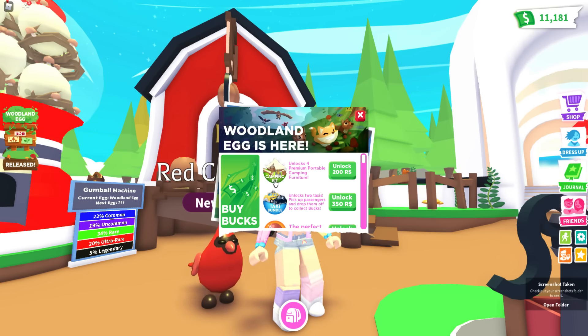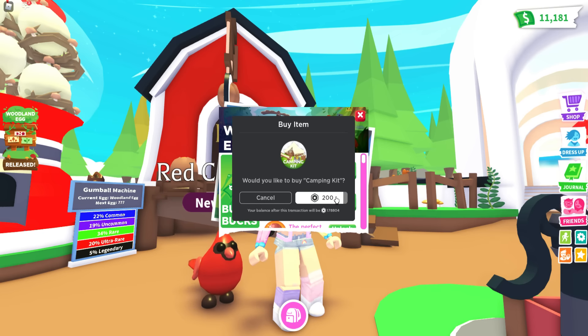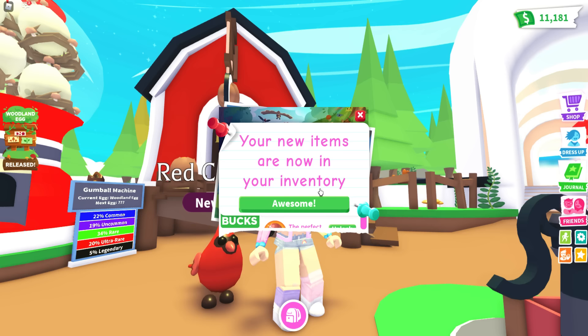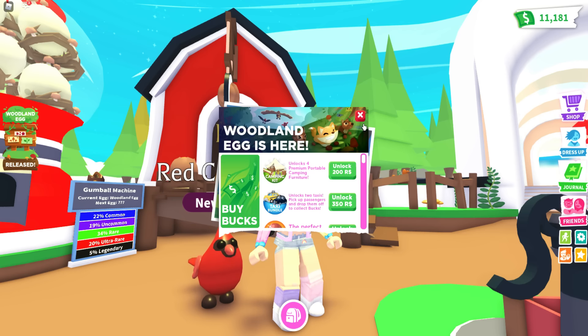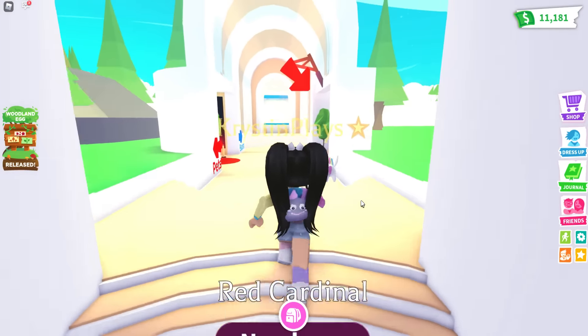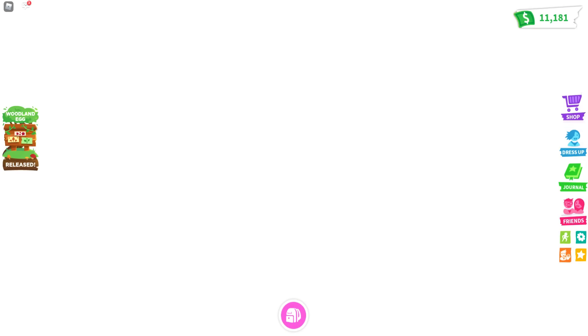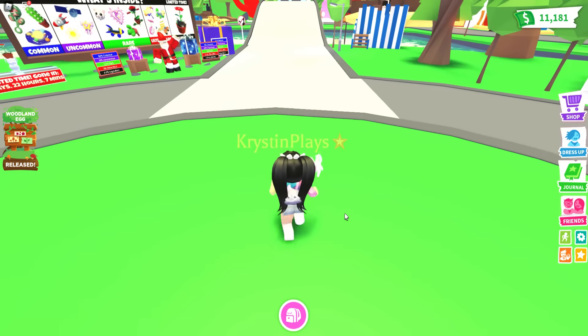Let's go over and unlock the new camping kit game pass, which is going to give us four portable camping pieces of furniture. This is now in our inventory. I'm not sure how this works, so I want to see if we go outside.